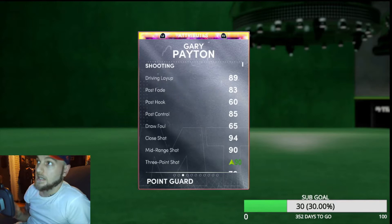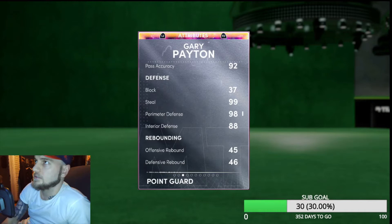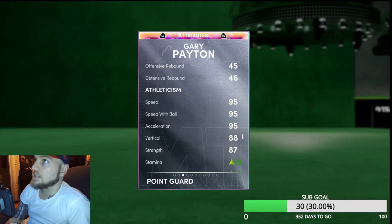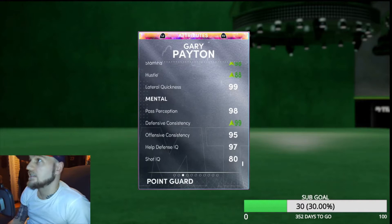His defense is top notch. Let's take a look — I did put a shoe on him and some badges. Got his three-point rating up to 90, driving layups 89, post fade and post control — what surprised me was his ability to not only guard the post but score in the post. 90 mid-range, 76 free throw, 89 ball handle, 90 pass IQ, 92 pass, 37 block, but then look at this — 99 steal, 98 perimeter, 98 interior, rebounds are very lackluster. 95 speed, 95 speed with ball, 95 acceleration, 88 vertical, 87 strength.